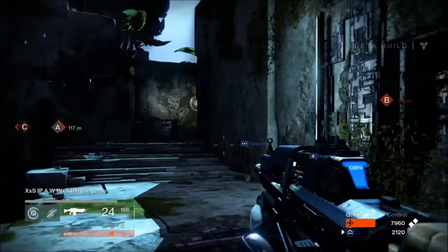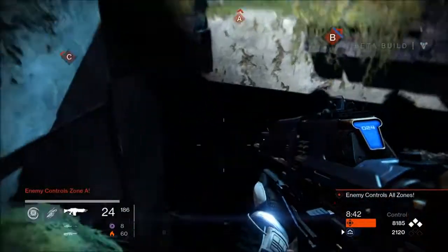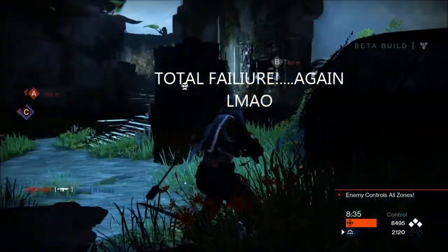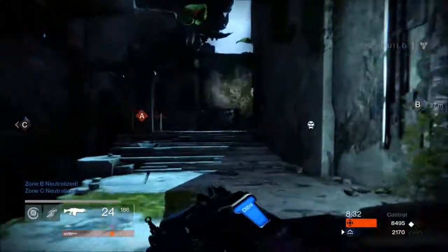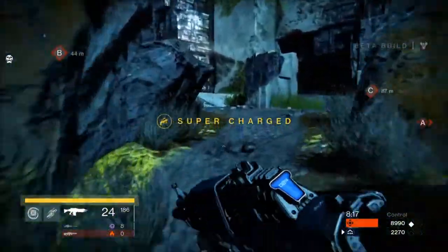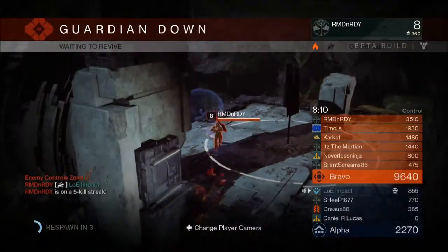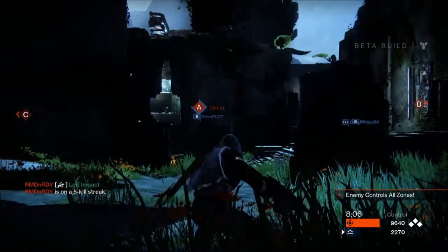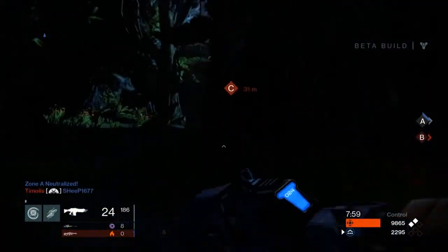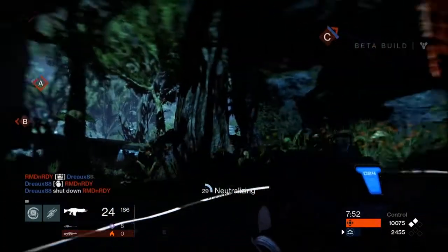Learn the maps. This is critical for every player, whether you're casual or pro. Learning the maps, the main traffic lanes, and flank routes is a must for any serious player. This allows you to predict where people might be coming from and where to expect them. Make sure if you're looking somewhere, you know there's a flank route to your right, so you can check your flank routes while looking down one of the main lanes.